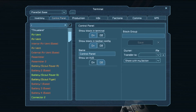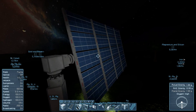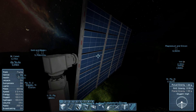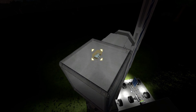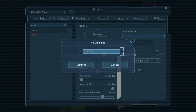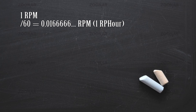When night comes around, turn off the top horizontal rotor. The imbalanced weight of the solar panel will make the rotor turn freely, and by the time it settles down, the array will be pointing the panels exactly at the horizon. Leave the rotor off, but set its RPM to 0.0083. The math here is that if you want the array to make exactly one turn per day, you take one RPM, divide it by 60 to get one revolution per hour, then divide that by two to get one revolution every two hours.